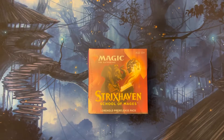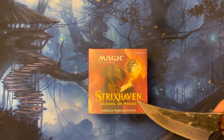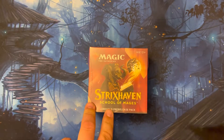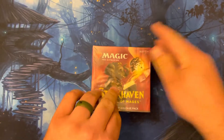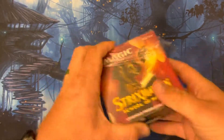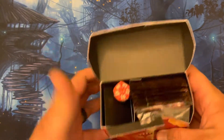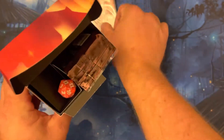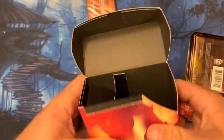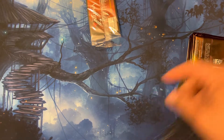Alright guys, back with another episode. This time with some Strixhaven pre-release kit opening. If you haven't noticed by now, I am trying to get rid of, or just open up, all my pre-release kits that I have just stashed away. Just get into it — look at that. What number are we gonna get? I always go seven but for some reason I'm feeling lucky number 13.